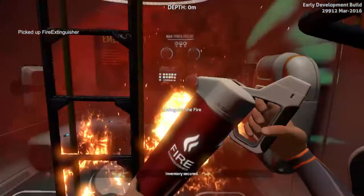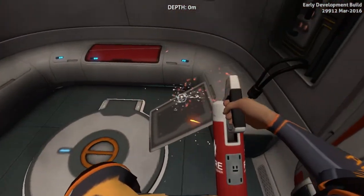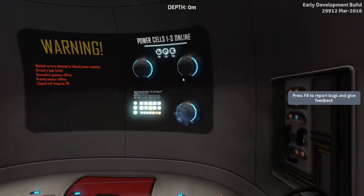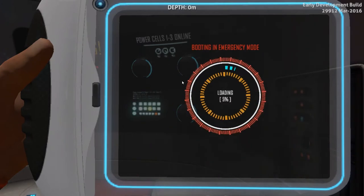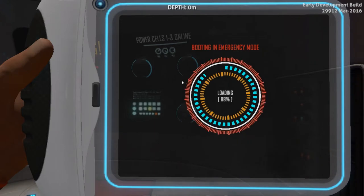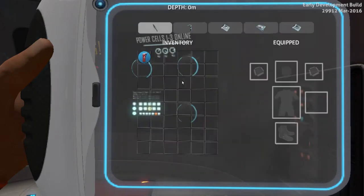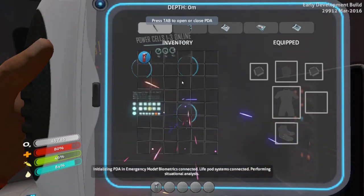So when we first get in, we've got to pick up our fire extinguisher and just hit our right-click button and put out the fire. Otherwise we'll die. You're then greeted by your PDA: 'Greetings survivor, great job not dying. To assist you in further survival, you have been issued this personal data assistant.' So you're now in your PDA mode, and this is the first thing you'll see once the game loads up and you put out that fire.